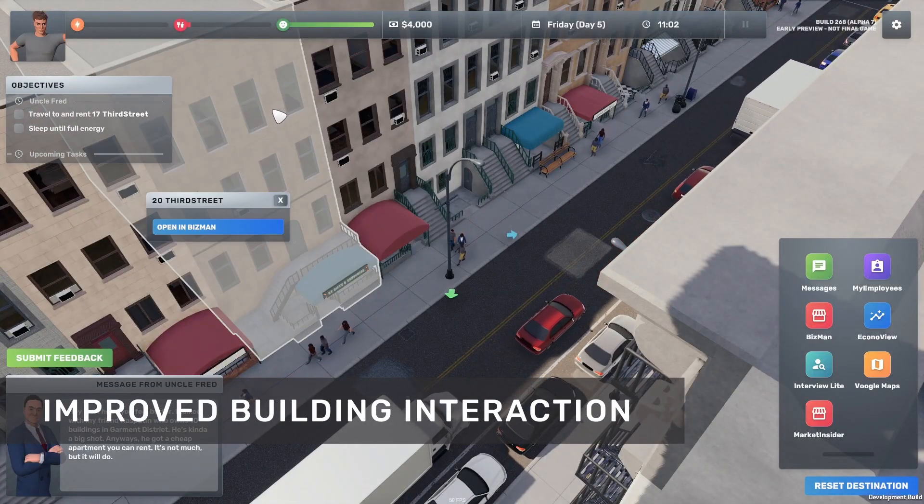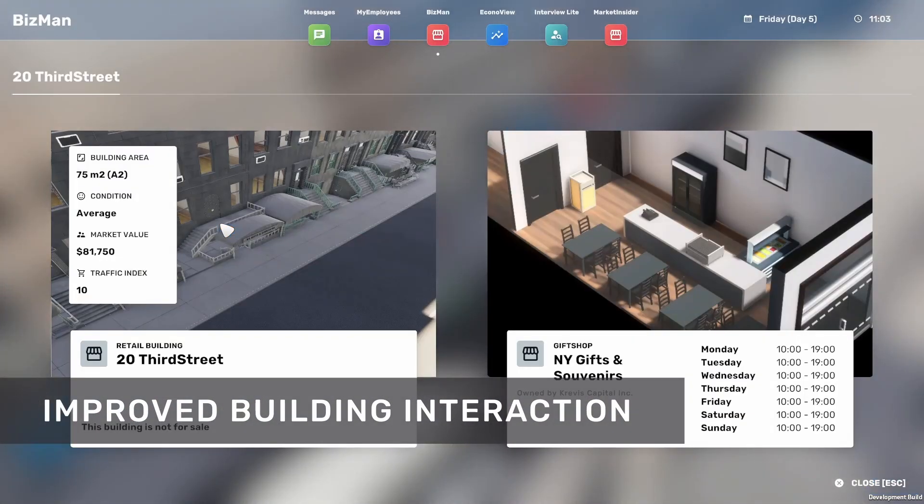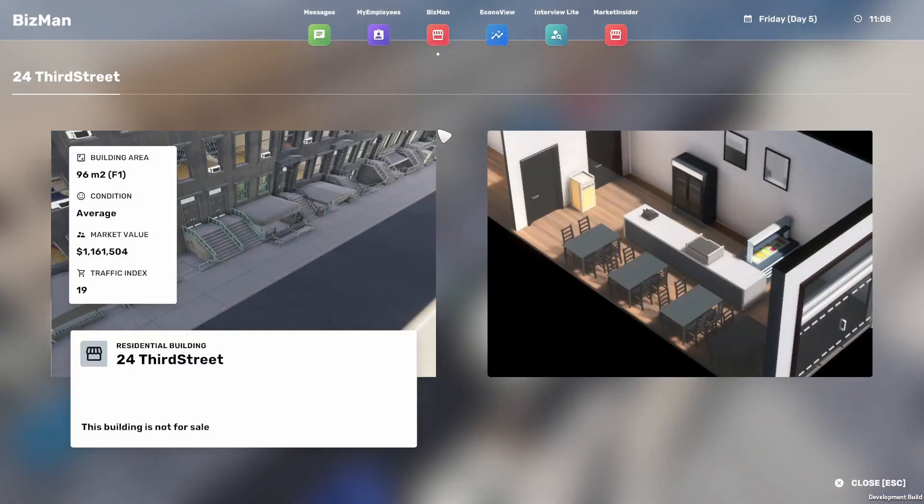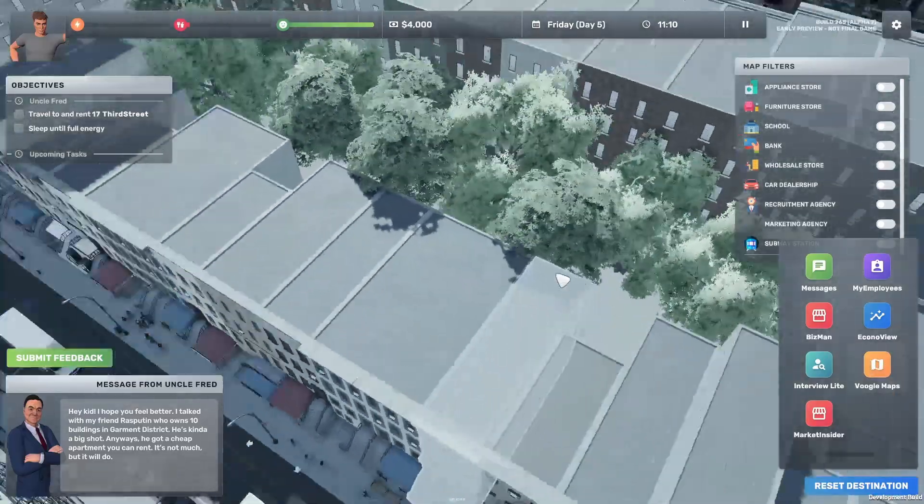The UI for interacting with buildings has also been improved. You can now enter a building by simply left-clicking on it, and right-clicking will give you additional options for that specific building.